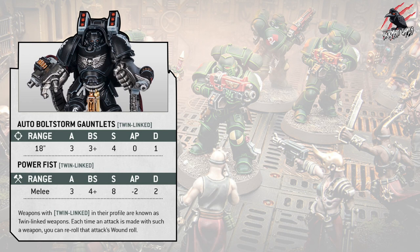Finally, we get to see some melee weapons with the twin linked ability. The examples are the auto bolt storm gauntlets and power fists, both with twin linked. This is apparently an old rule returning. It's found on both ranged and melee weapons and confers a re-roll to wound. The idea is a move away from twin linked weapons being treated like two guns — instead of more shots, it makes your wounds more reliable by allowing you to re-roll them.